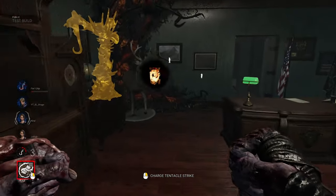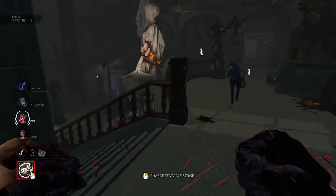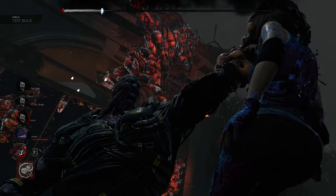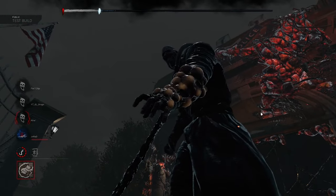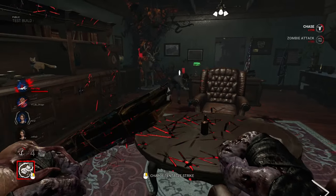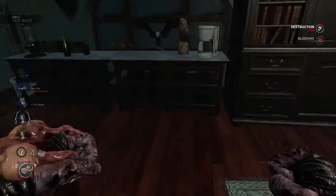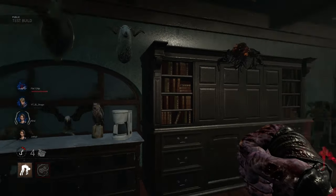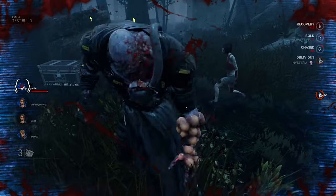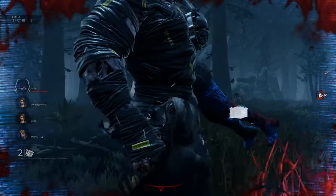Here's something cool: whenever there's an interaction between Nemesis and Jill Valentine, he always says 'STARS.' For those who don't know why — Jill Valentine was a S.T.A.R.S. member, and Nemesis's mission was to kill every S.T.A.R.S. member. That's the gist of it. Also, have you noticed how Nemesis carries survivors? This is brand new — they haven't done this before, and it looks really cool.